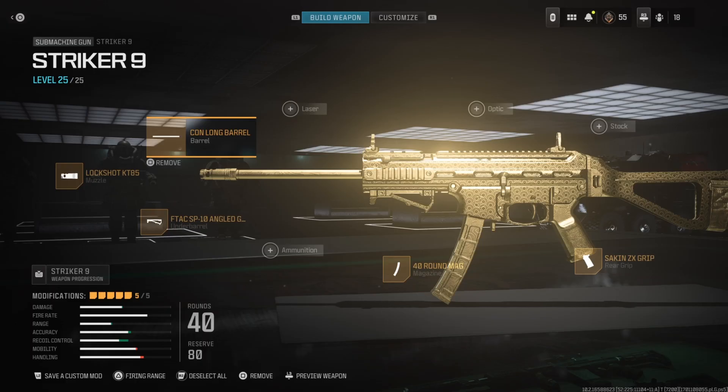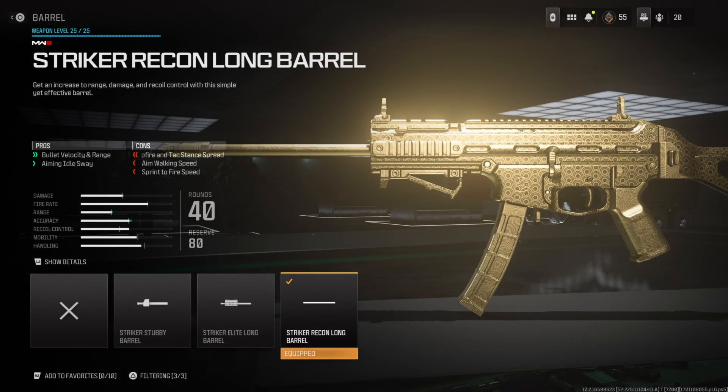Let's go over the class setup. Starting off, for the barrel I'm running the Stryker Recon Long Barrel, which improves bullet velocity and range as well as improving the aiming idle sway. SMGs in general do lack in bullet velocity and range in MW3, just because of the way the maps are set up and how strong the assault rifles are, and that is why this barrel is a must-have on this class setup.